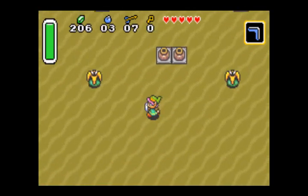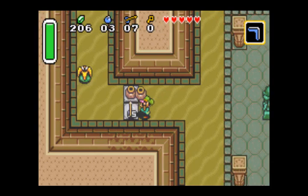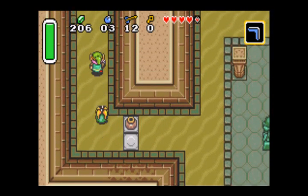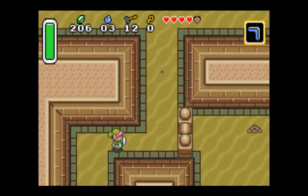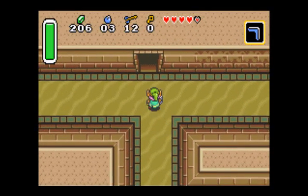This is a really short dungeon, typically. These guys shoot lasers if you stand on this side. The other enemies just come out of the ground — really annoying. And then there's these weird sandworms. The red ones shoot fireballs, the blue ones don't.